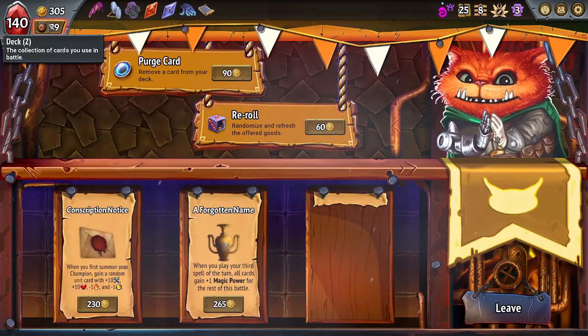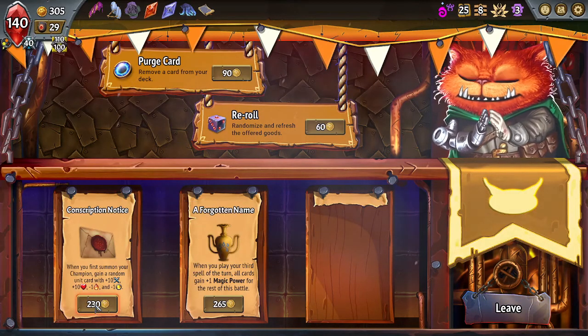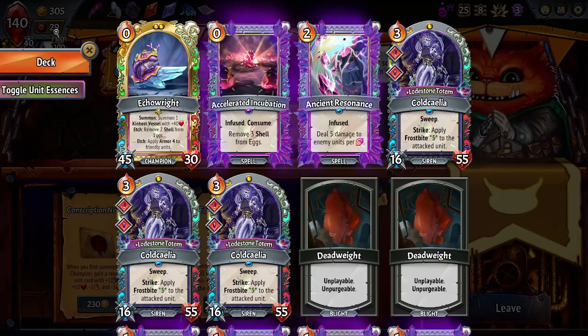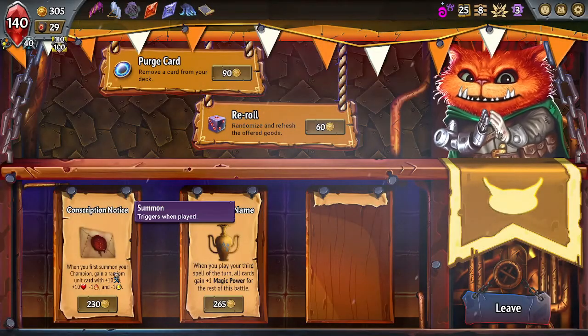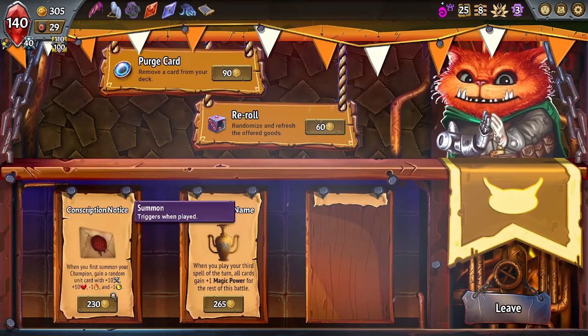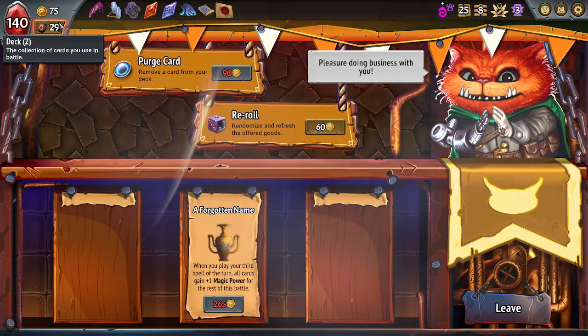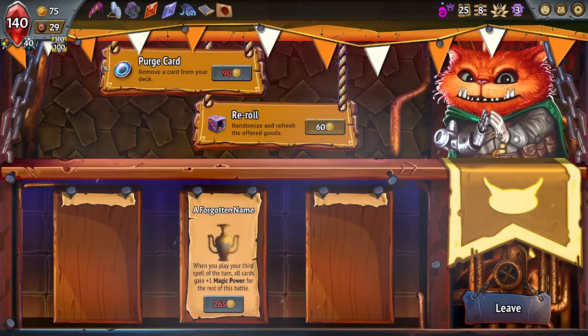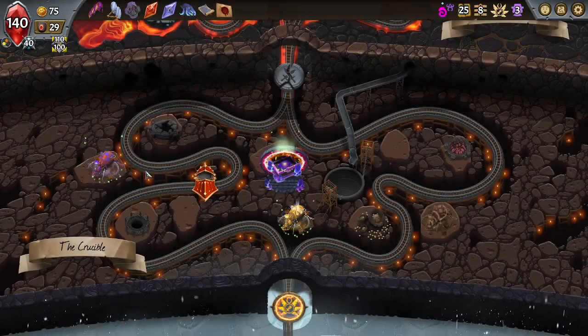You know what I kind of like here? I kind of like Conscription Notice, because what we're gonna do is play the Echo Rate but not have anyone on the floor with it. These guys only take up one space — there's three of them. If we take Conscription Notice we can fit the conscription notice unit on the Cold Calia floor. So yeah, we're doing that.